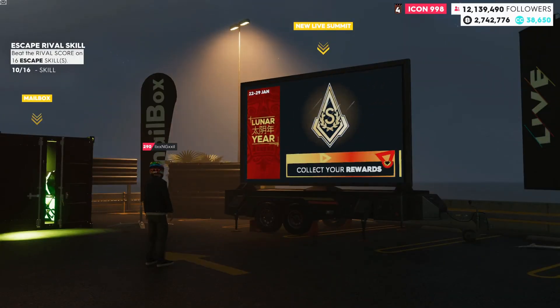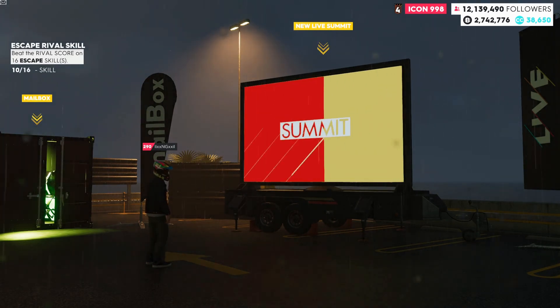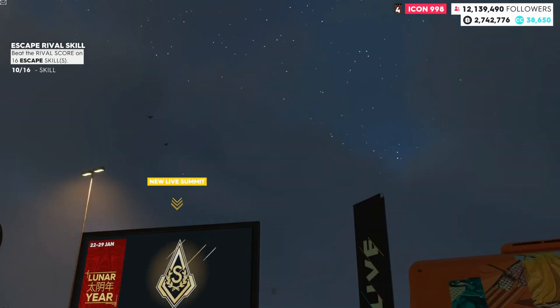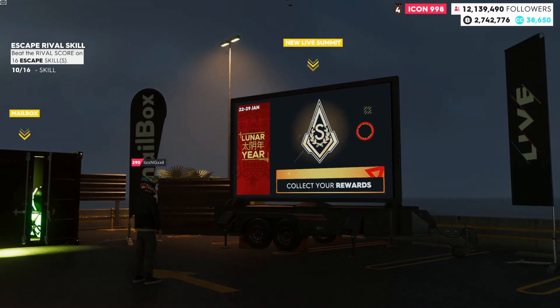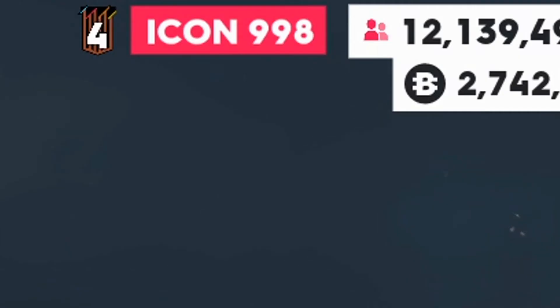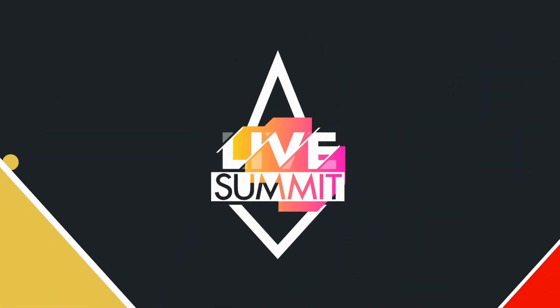Hello everybody, and welcome back to another video. It's Ryder here, and today we are back in The Crew 2. Today, it is finally time to collect the Bugatti Chiron Carbon Edition from Icon Level 1000. As you can see up in the top corner, I am 998, and I'm about to go get my followers from this last summit.